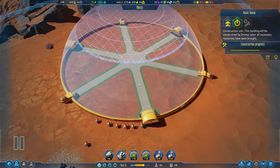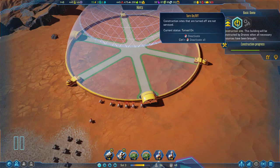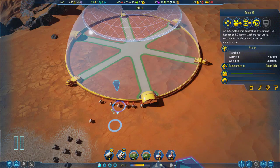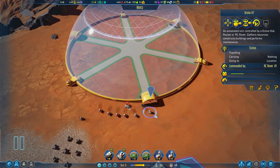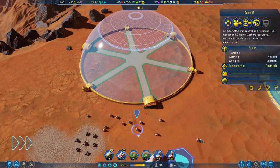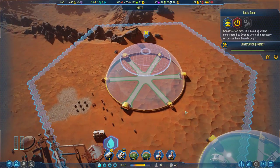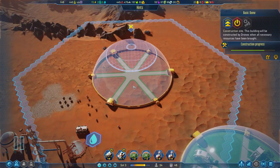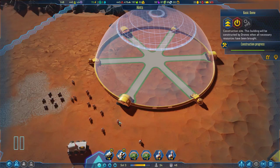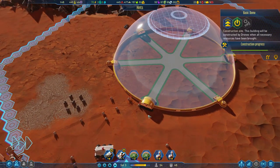If you wanted to stop construction on this, you could click and stop — a little pro tip. You can leave a dome or any building in a paused state indefinitely. It's not going to take any damage, not going to use any maintenance or resources. The moment we are ready to go, we just reactivate it and everybody goes to help out. Really good for pre-planning.